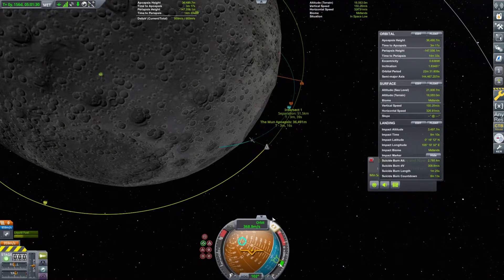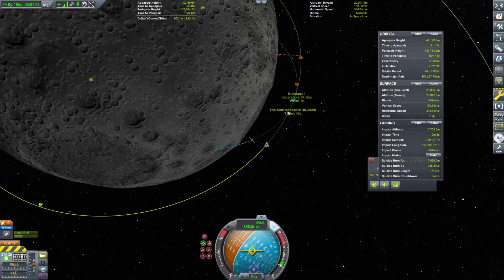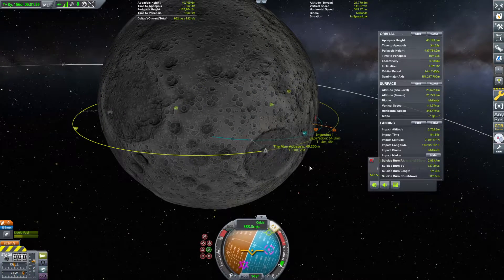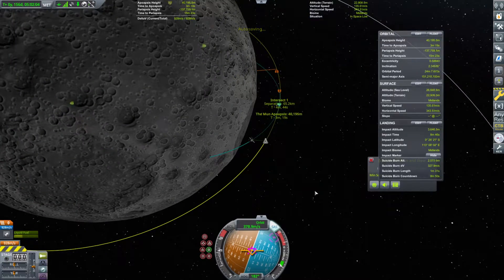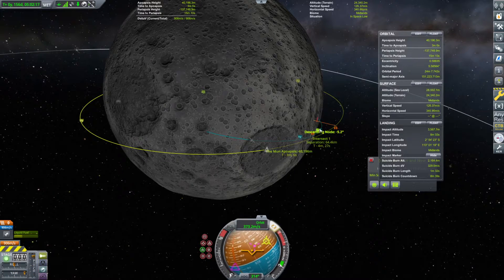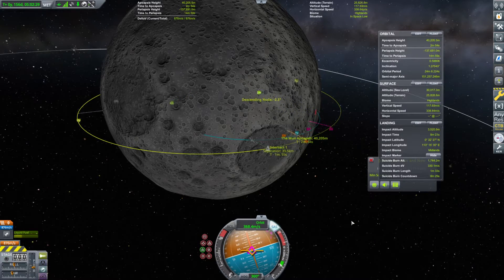We'll go ahead and go over towards prograde for now. We'll burn here and bring our apoapsis up to 38, 39, and 40 kilometers. We're 64.5 kilometers away — that's fine. It's actually mostly our inclination. Anti-normal or normal? I'm actually not sure — we'll find out. We can see here that we actually do need to go normal. I burned that too long; I should have checked, but we didn't actually see the descending node. That's about the best we get here.